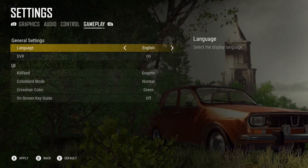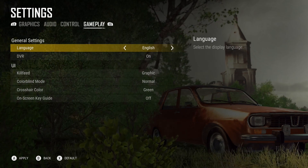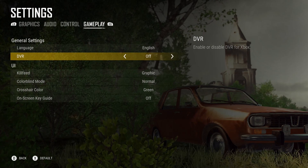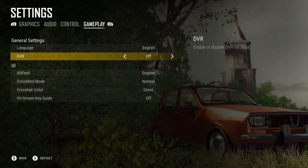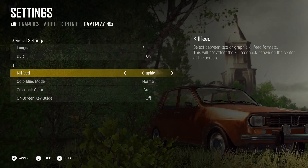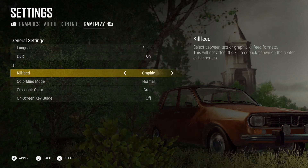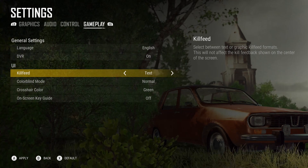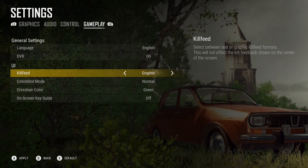Then we go over to gameplay — we have some new options here. The language is whatever you want. The DVR I like to keep off. And then kill feed — we have graphic. That's how the kill feed shows up when you kill somebody: text or graphic. I just keep mine on graphic, I like that more.